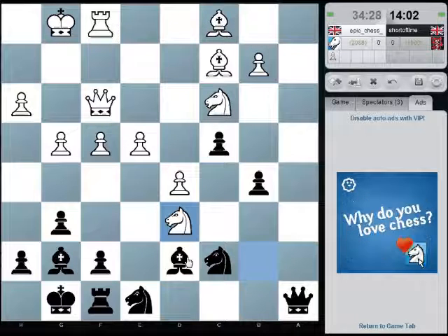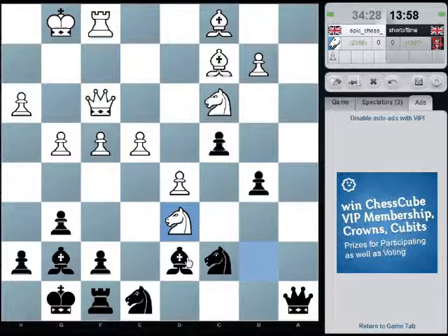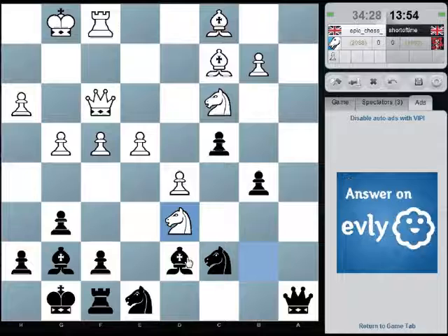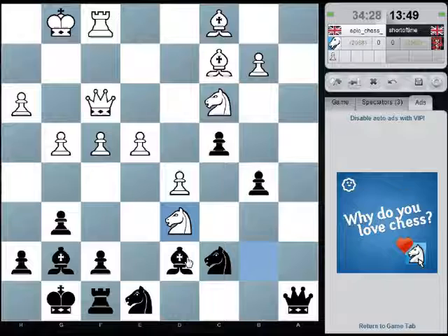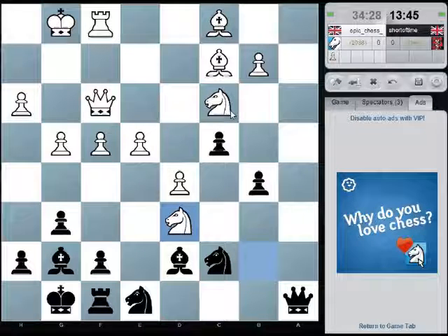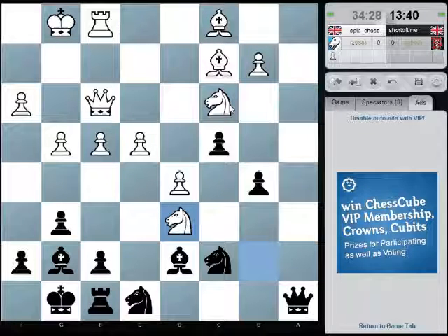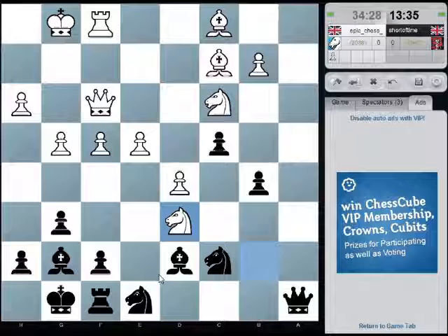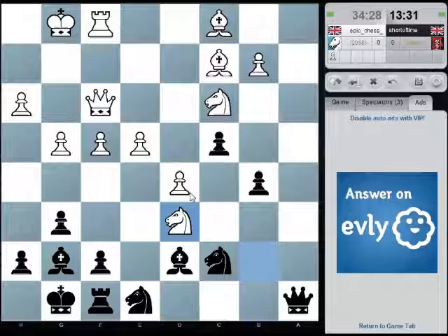Bishop takes e3 now. Well no, because he just wins a pawn — he just takes on e8. Well no, because I've got the in-between check. This might be the best line actually. So bishop takes e3, pawn or queen takes, and take here. And then if e5 I can capture here on d5.